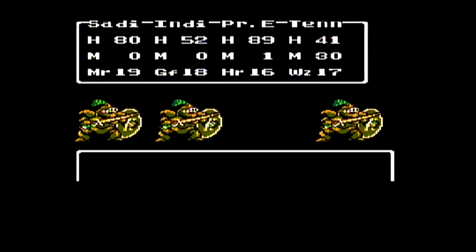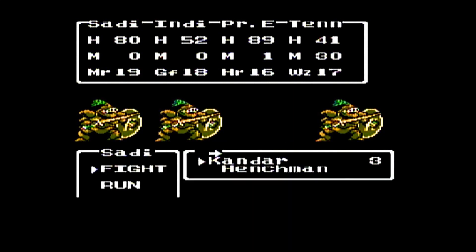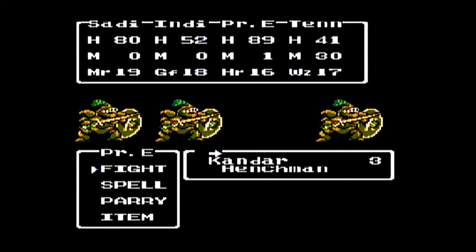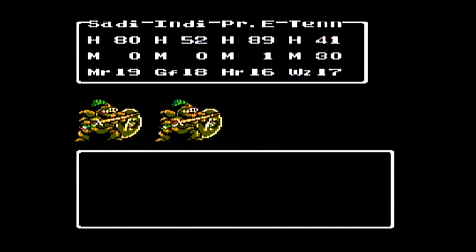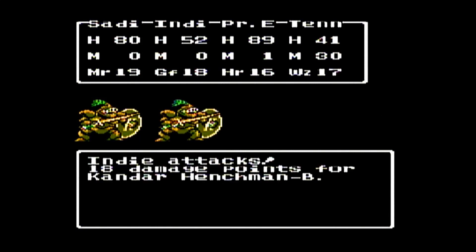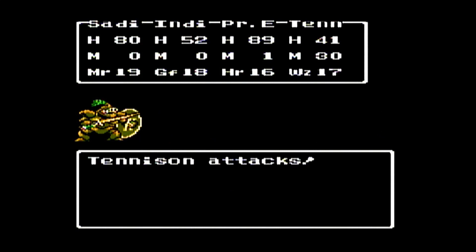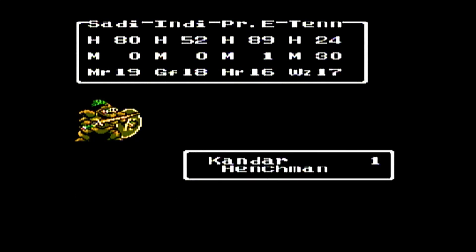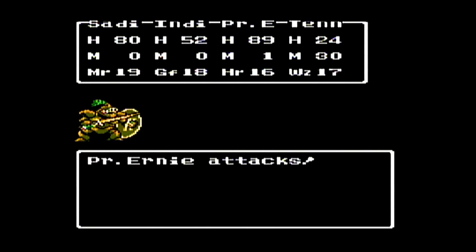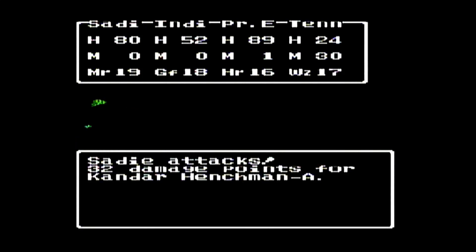In the Game Boy Advance remake they actually gained some spells. In the Tower of Champagne they can cast the Heal spell, and in this battle they can cast the Decrease spell to lower your defense, and also cast Heal More — the upgraded Heal spell. Heal restores about 30 HP, Heal More restores about 75.